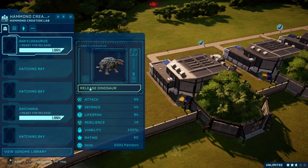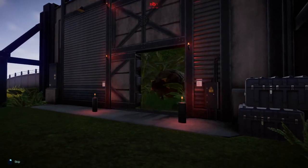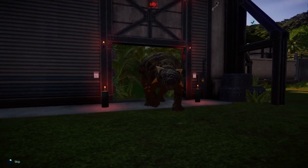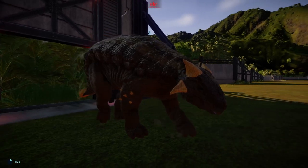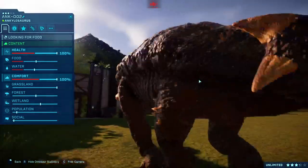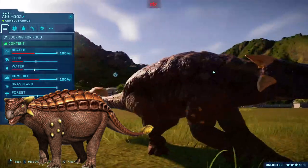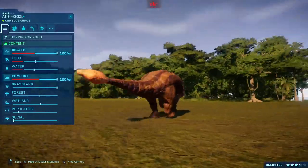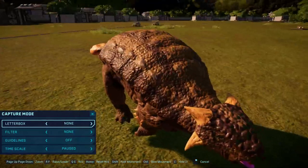All right. At third, we have an Ankylosaurus. You know what's interesting about this guy is that the Dinosaur King model, I think, is the only one that doesn't actually have spikes on his body. It's more like flattened, kind of like the Nodosaurus. And yes, this is my Ankylosaurus mod. And it's kind of like a chocolatey poop mod, because of all the browns and such.